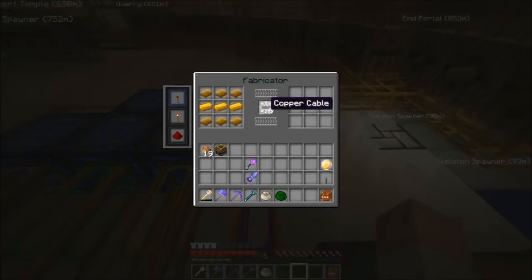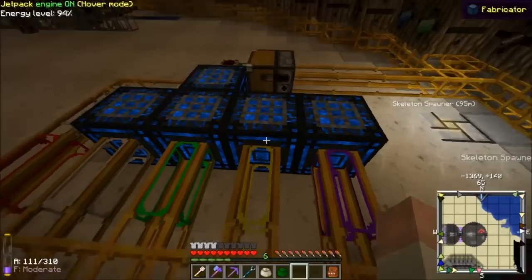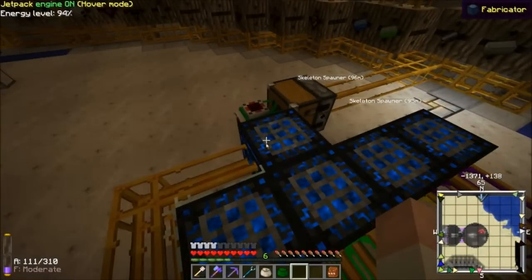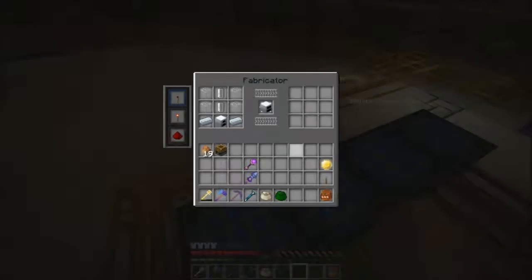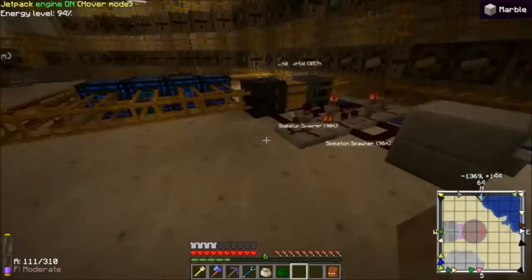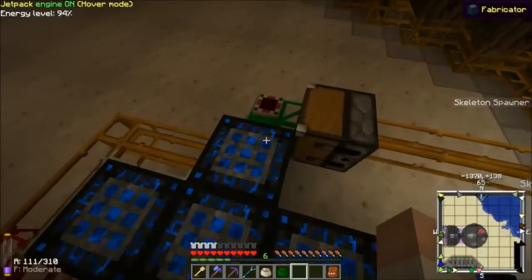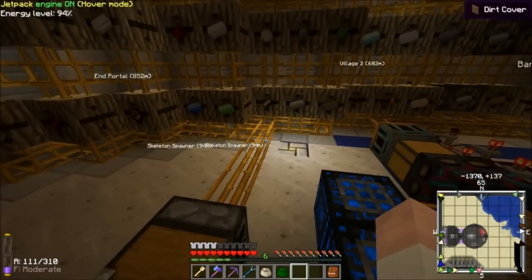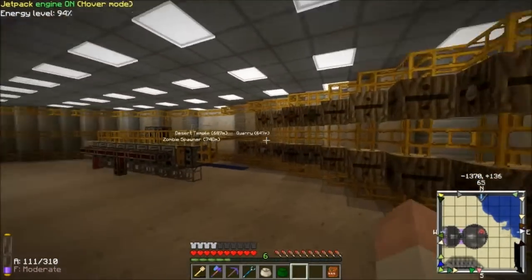This thing here makes cables. This makes the batteries. This makes a generator. This makes a furnace that you need to make the generator. This makes the geothermal. This is the emerald pipe. It will pull the geos out and it will insert them in this relay and it will send it back into the storage here.